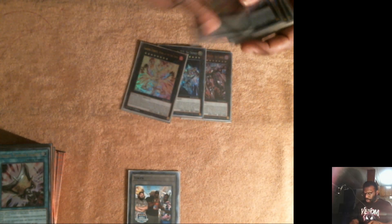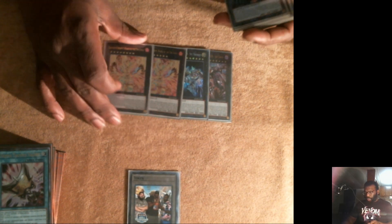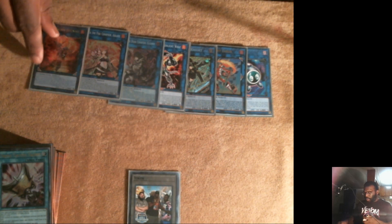For the extra deck: one Python, one Zeus, two Eternity. Let me go about each thing — so for the Exceeds. For the links we have Knightmare Cerberus, Accesscode Talker, Sunlight Wolf, Dark Chita, and Heatleo.